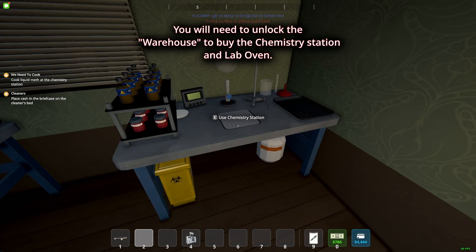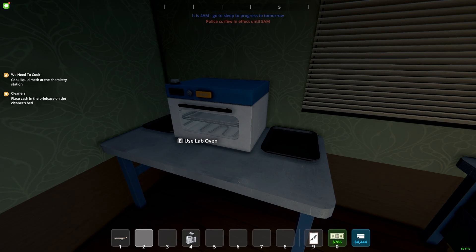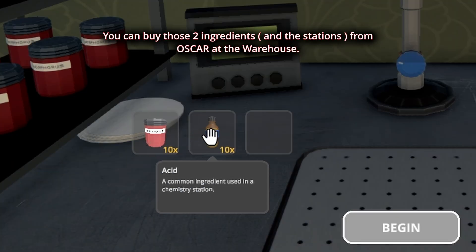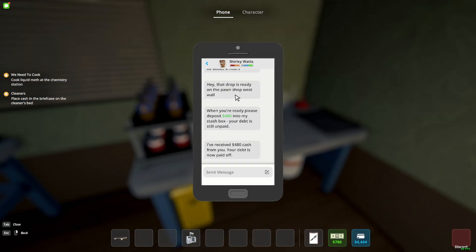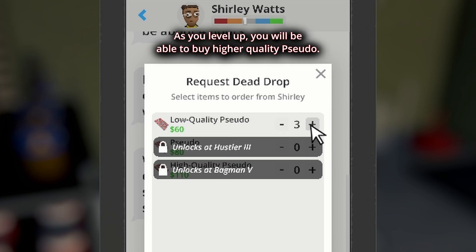If you're doing the quest, we need to cook, so you're going to need to buy the chemistry station at the warehouse, and you're going to need to buy the lab oven. You're also going to need to buy what we call the phosphorus and the acid. The third item is something you buy from the contact Shirley Watts — this guy over here — low quality pseudo, so you can buy it from her.